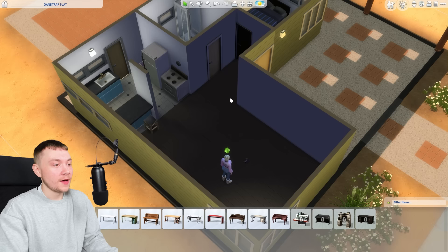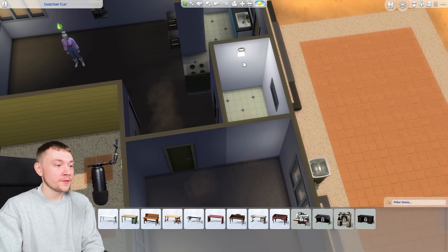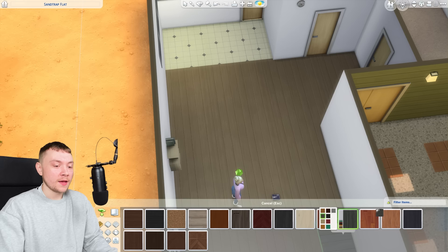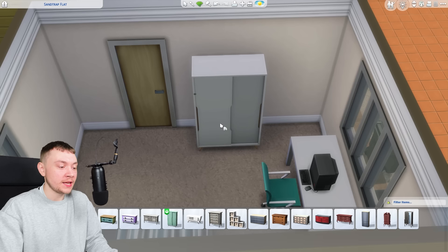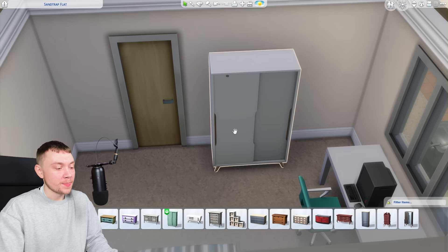I'm gonna redecorate because it literally looks horrific in here — it's a great opportunity to see what the base game build stuff is actually like. A couple of years ago, the base game received a big update to all of the build mode stuff, getting a ton of new swatches. This tall wardrobe here didn't exist in the base game before, but now it does, and it's the only proper cheap wardrobe we have. The base game has come a long way.